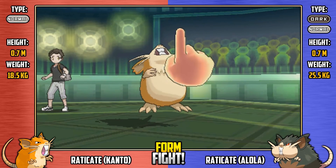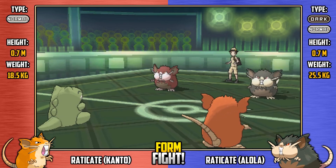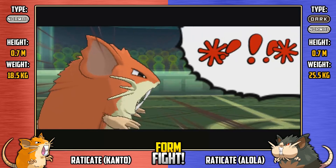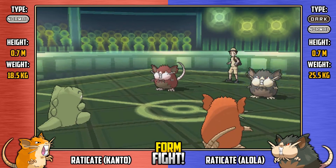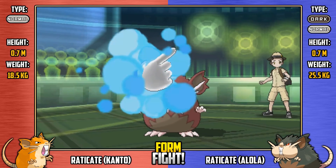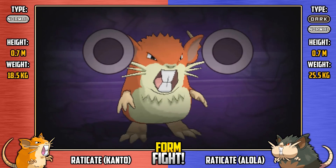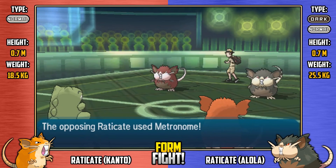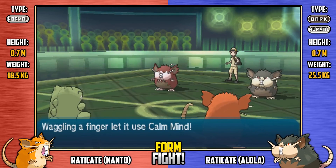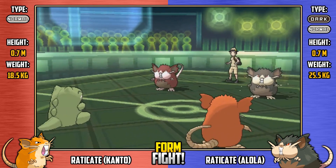Regular Kanto coming out to try and do some effective damage. Goes for Seed Flare, and it misses. Seed Flare is not physical, so it's not affected by Hustle. We see Parting Shot going to drop the attack and special attack of regular Alola. And the Alola team's response? Mean Look — a really useless move in a metronome battle because no one's going to be able to switch out anyway since there are no teams involved. And we see regular Alola go for Calm Mind, going to raise its special defence and special attack.